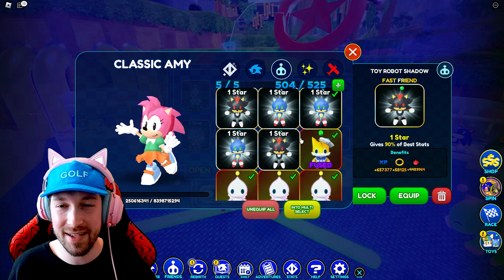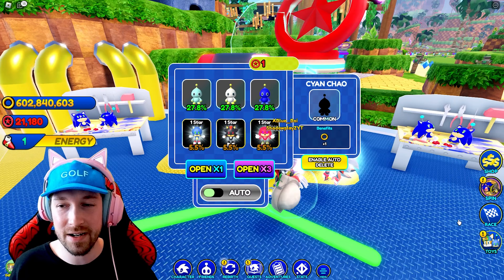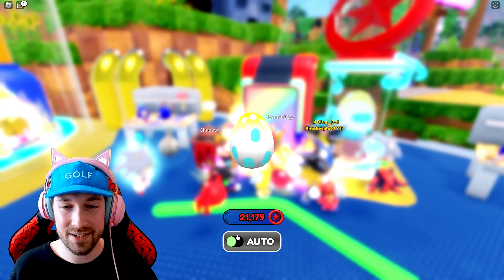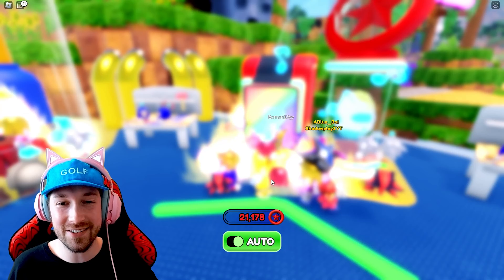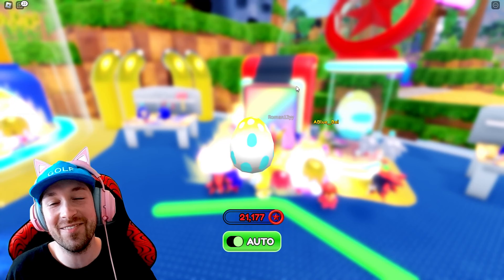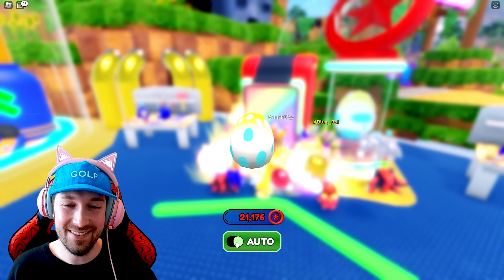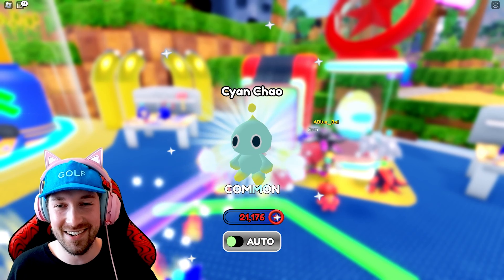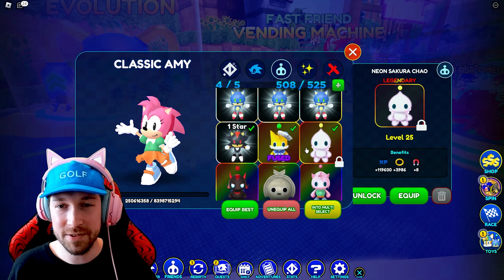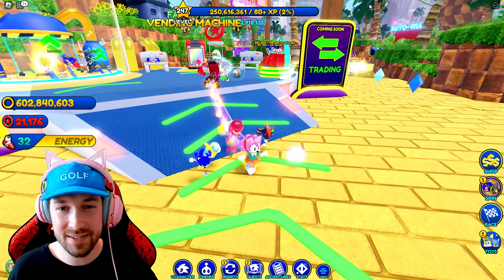Shadow's got crazy stats — let's go ahead and equip him. Toy Robot Knuckles — nice, and another one right off the bat! Our luck is over but it's okay, we're definitely going to equip our boy. We'll still have two magnet Chow and we'll have all three of these guys.